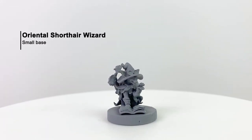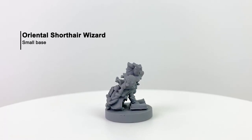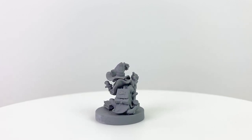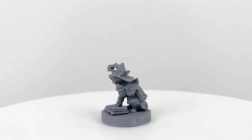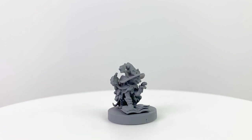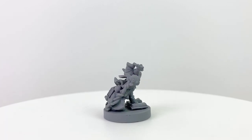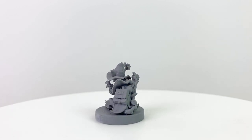Next is the Oriental Shorthair Wizard kitty. Just like in our world, cats have been welcome on ships for thousands of years — not only are they great companions, but they help keep the pest population down. In the Animal Adventures setting, you can find kitties on ships crewed by humans, dwarves, elves, and even orcs and goblins. Our fancifully dressed wizard has not just one but two spellbooks, unless the other one is a fish cookbook.